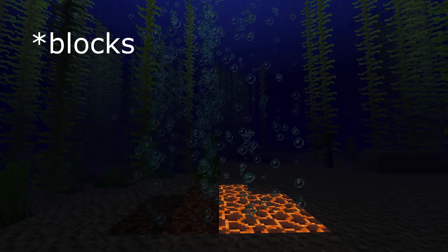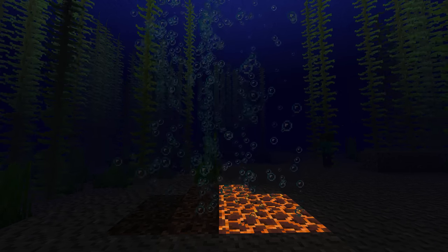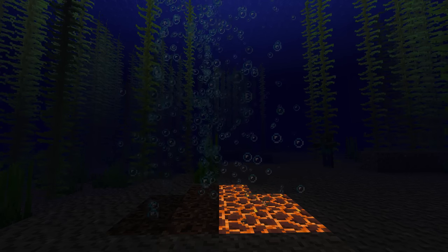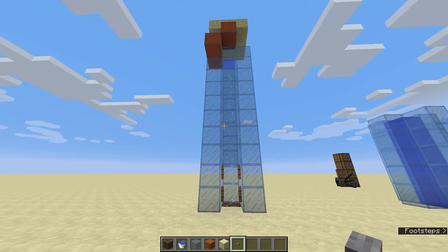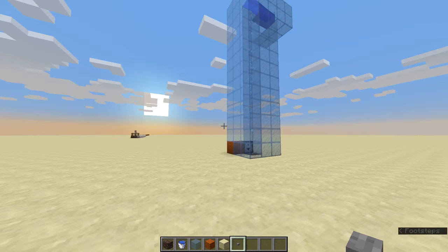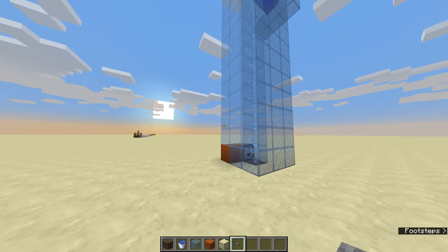You might have heard that magma cubes will generate bubble columns which will drag you down when they're in the ocean. And the opposite is true for soul sand — it will push you up with its bubbles, creating some super cool opportunities for item elevators and for regular player elevators, which I'm going to show you right now.